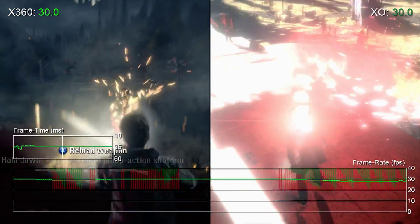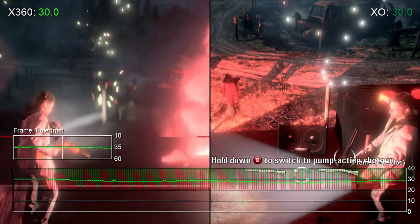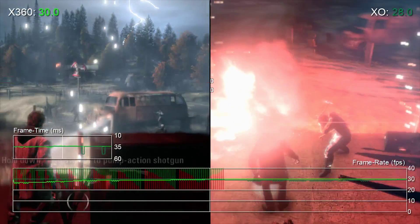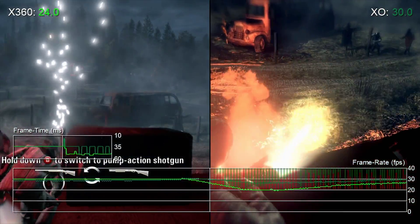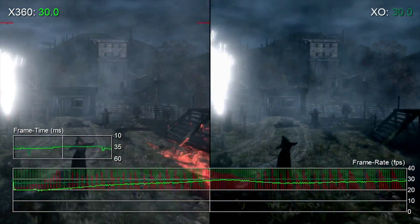The jump in performance suggests that the game was GPU-limited on Xbox 360, likely due to the heavy reliance on volumetric lighting and dynamic shadows. Any scene with these effects runs the risk of tearing on Xbox 360, so seeing these issues completely eliminated on Xbox One makes for a better game.